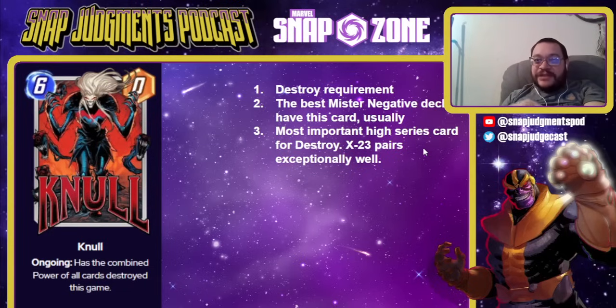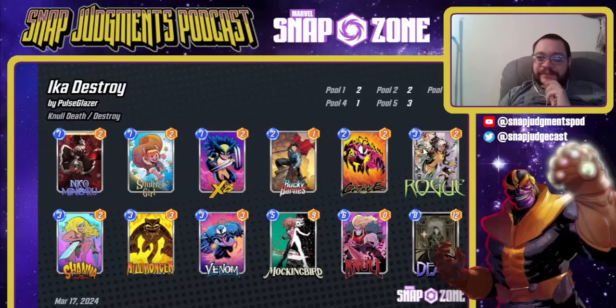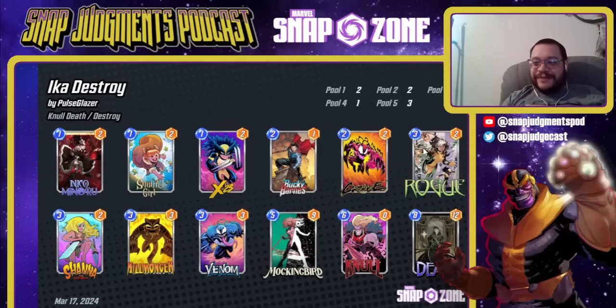Null is a requirement for Destroy. Null is a 6-0 ongoing with the combined power of all cards destroyed in this game. This is in every Destroy deck for all time, and the best Mr. Negative decks usually run this. This is the single most high series card for Destroy, and you can get to a really competent Destroy deck with just Null and X-23 as your high series cards, although you'll want Nico at some point too. This is Ika's Destroy — it basically says I can just play a bunch of ones, which make my Mockingbird cheap, and then destroy them. Mockingbird, Null, X-23 — Nico is still not needed in this version. X-23 is required, and this particular version is built for Mockingbird. It was a cheap 9 — just really strong.